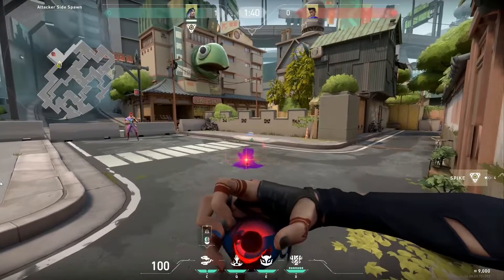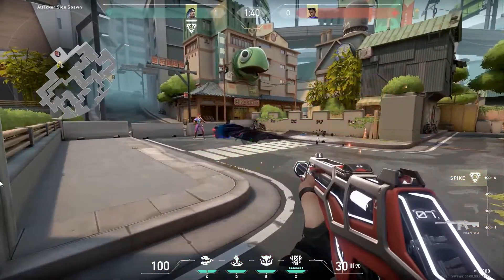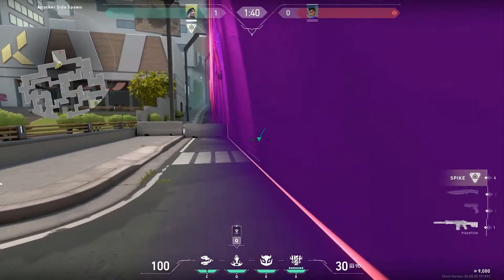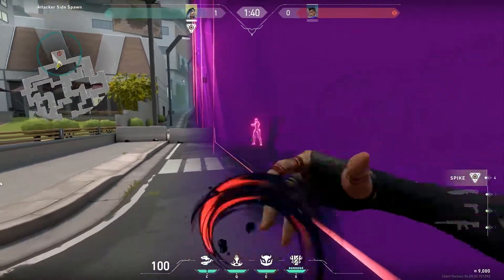Now, some fun interactions. Prowler will be sucked by an Astra suck — it's hilarious. But it powers through a lot. Astra's wall won't stop any throwable or any abilities coming out from Fade. That's a good thing to know.